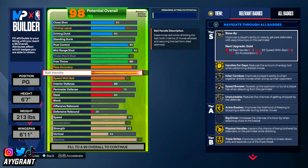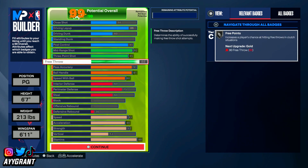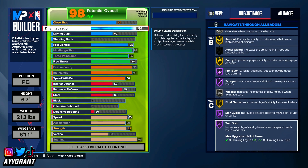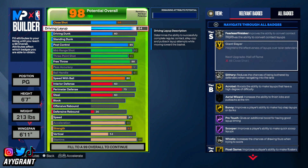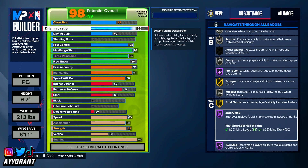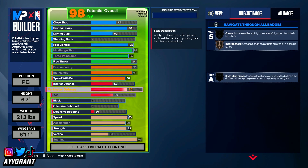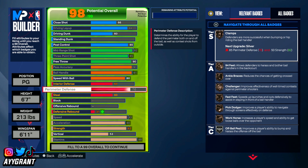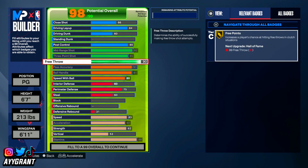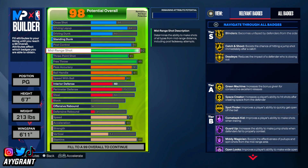You can move ball handle up to 91 to get handles for days on gold — that's up to y'all. You can move driving layup to an 84 minimum — with at least an 84 you get acrobat and bunny on gold, with scooper on Hall of Fame. Currently 98 out of 99 overall. If y'all want better badges, move free throw up to 90. You could put perimeter defense to 76 to get 94 feet on bronze. You can have a 99 free throw and a 90 ball control — all on y'all.